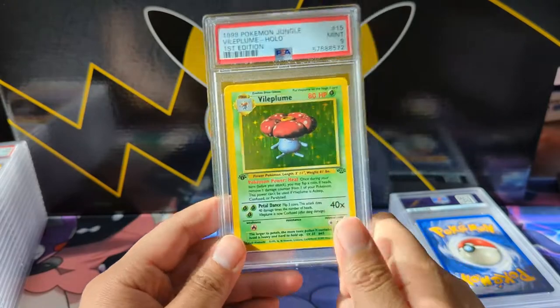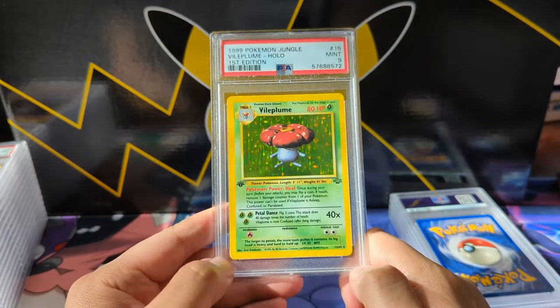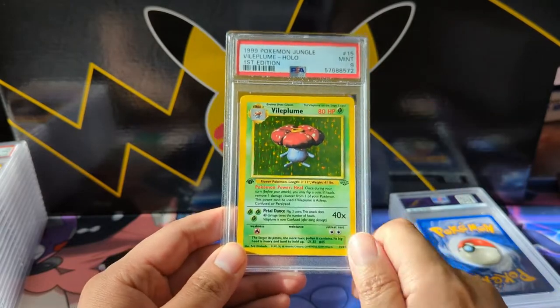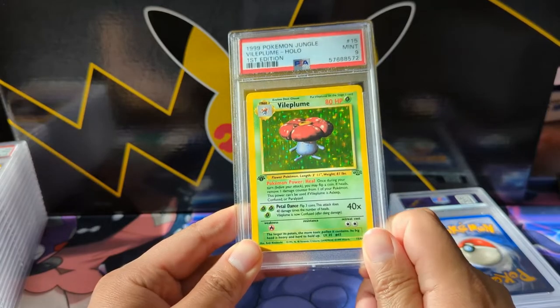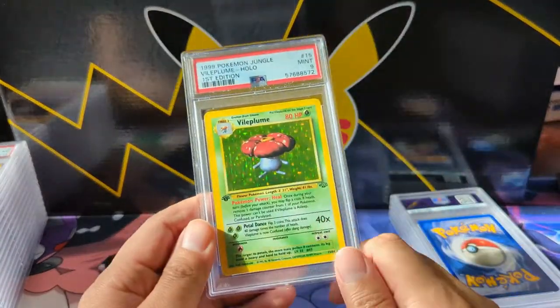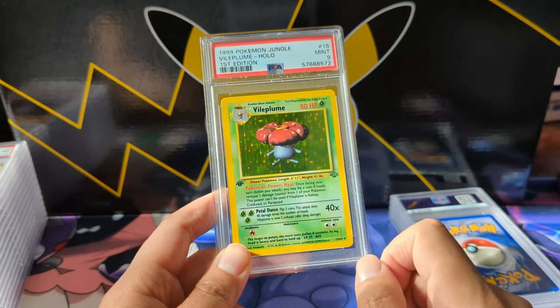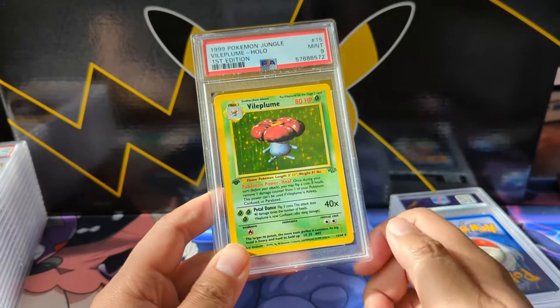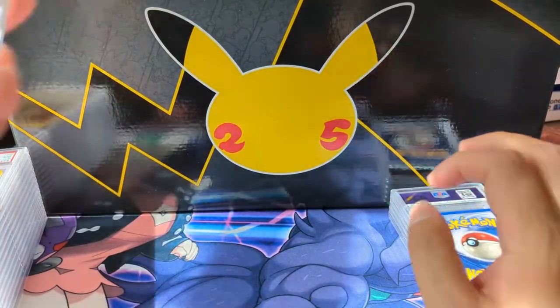We do have a First Edition 9 — of course it's the Vileplume. Probably not the worst one to get a 9 on, but yeah, not the most important one. Although I did have this card growing up as a kid and I always thought it had potential — it could one-shot a Charizard with three heads, quite the tall order but it's possible.